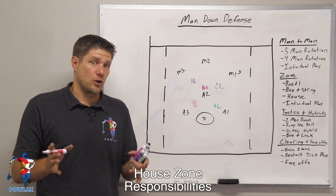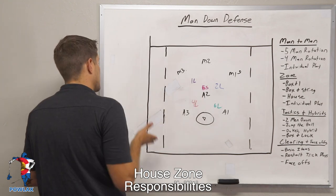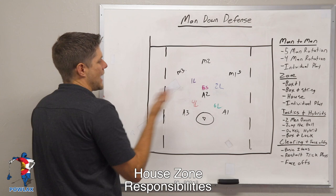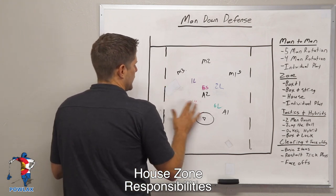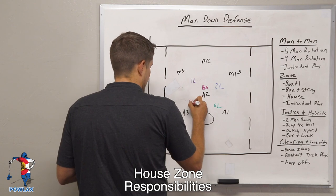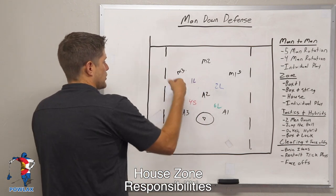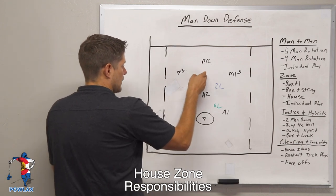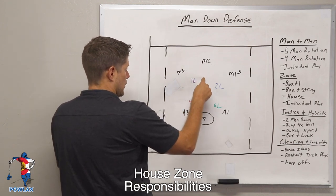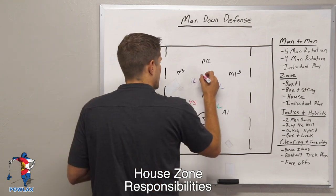Now if we want to run a house zone, we're actually going to move the 5S zone out to the perimeter. When we move the short stick out to the perimeter, we're going to want him to fill the 4L spot. So now 4 is actually going to be a 4S. That is going to push another player into the middle of the field, which will pick up our zone in the 2 spot, so we will now have a 2L spot.